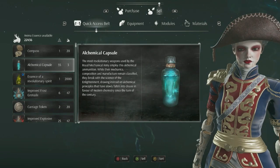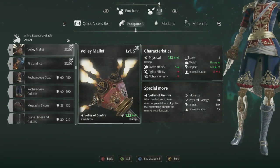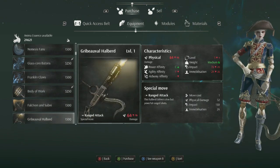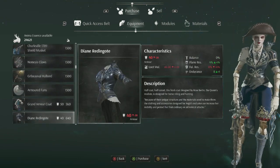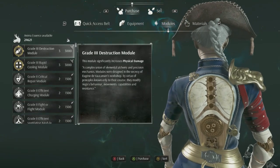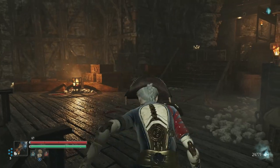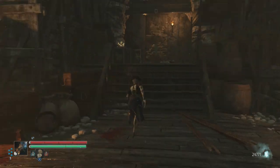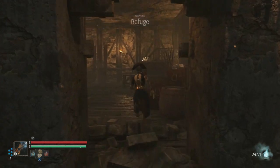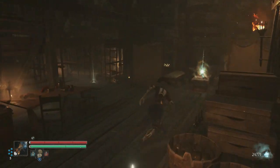Still looking to see if there's anything I could purchase, like a better weapon or something, but it doesn't seem to be the case. Those weapons don't do more damage — it's all stuff I already have. I can't buy any module keys either, so there's no point. We're gonna unlock this door right here. Still got 24k and can't do anything about it.